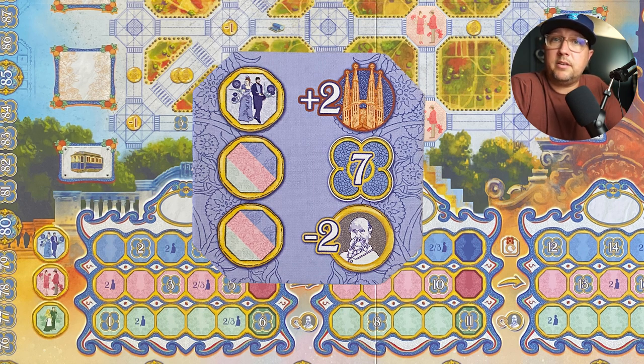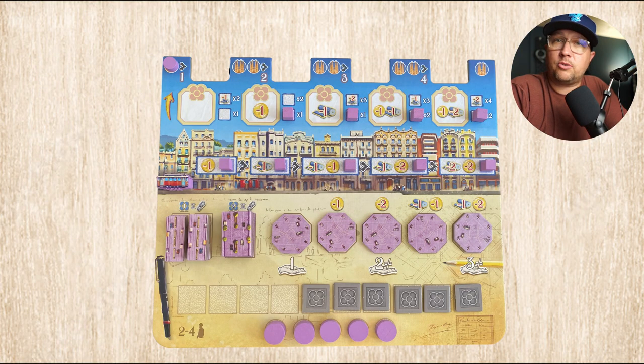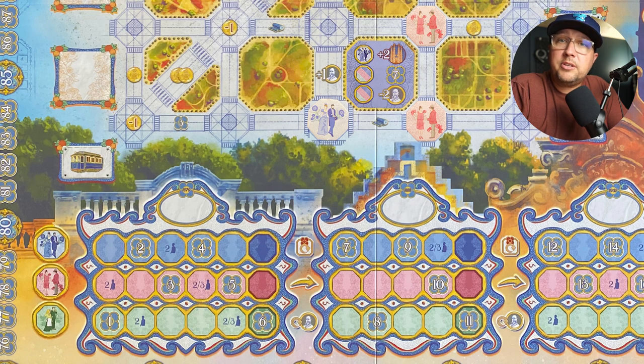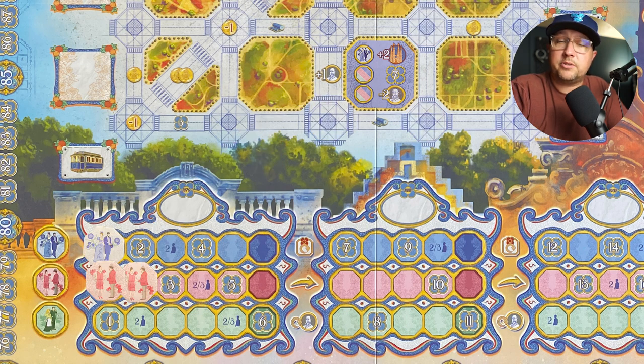When you build buildings, you get bonuses printed on them — going up or down on the Cerda track, or going up on the Sagrada Familia track. When you cross a threshold on the Sagrada track, you take a tile with major rewards and points. After resolving bonuses, the citizens paid to build go onto the citizen track, which determines how many points you get for that building — the lowest visible point value is what you take. Strategically, when stacking citizens, you might be covering up lower point values to reach higher ones. Sometimes the entire pink track is almost filled while green or blue is barely touched — very variable by game.